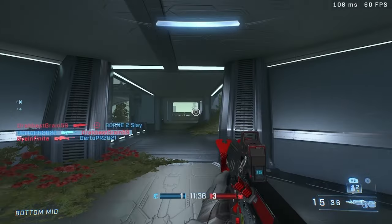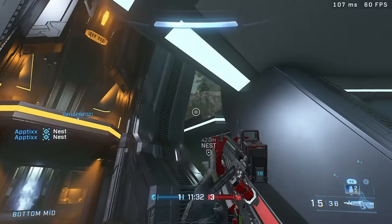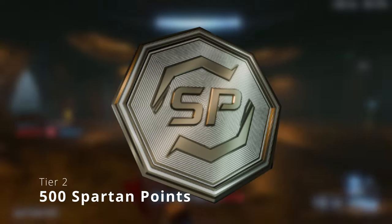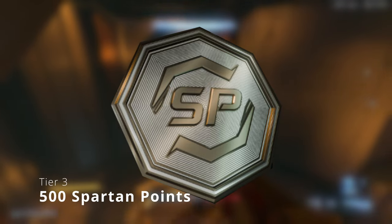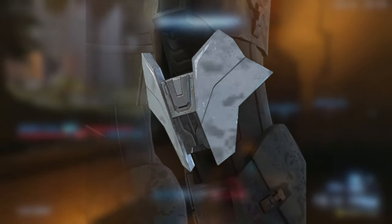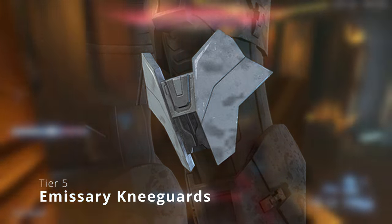So the first operation we're going to be looking at is called Champions. Let's start off with the rewards for this operation. On the first tier, we got the Phoenix emblem. On the second tier, we got 500 Spartan points. On the third tier, we got 500 Spartan points. On the fourth tier, we got 1,000 Spartan points. On the fifth tier, we got our first armor piece, which is the Emissary Knee Guard.